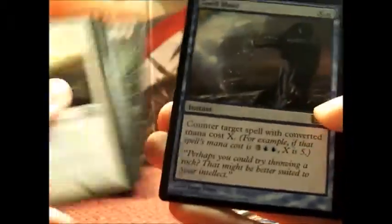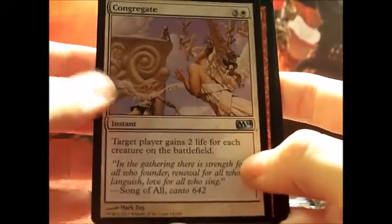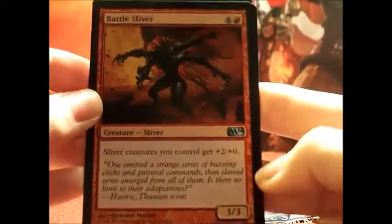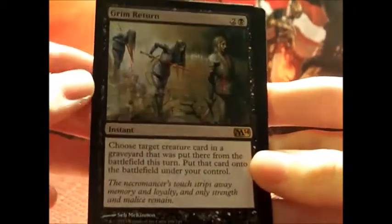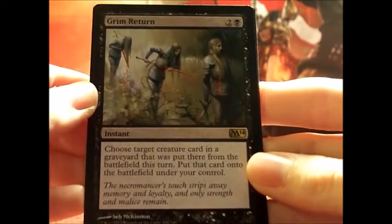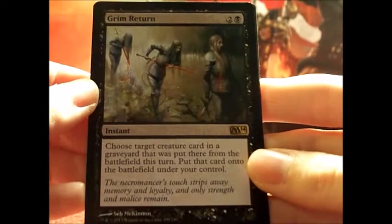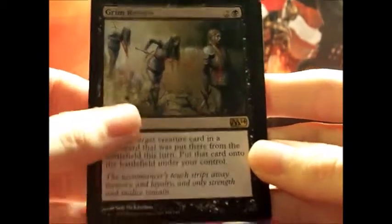I'm gonna move on to the next one. Spell Blast and Congregate — we saw those a little bit earlier. Battle Sliver — sliver creatures you control get plus two, plus zero. That's a good card. And Grim Return — it costs three and it is an instant. Choose target creature card in a graveyard that was put there from the battlefield this turn. Put that card onto the battlefield under your control. And we've got a swamp and an Angel Token.